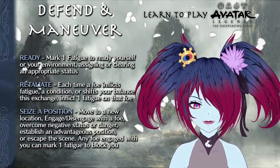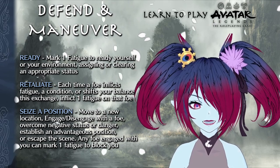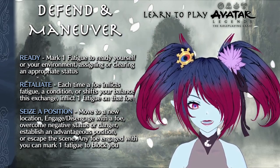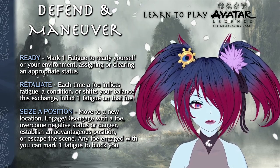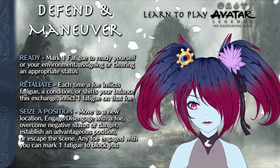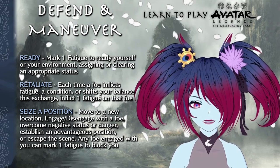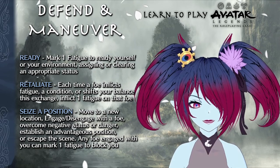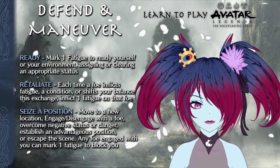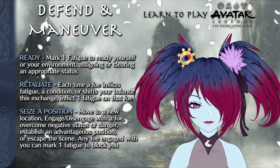Let's move on to the basic techniques of each of the three approaches, starting with defend and maneuver. The three techniques here include Ready, Retaliate, and Seize a Position. Ready allows you to mark one fatigue to ready yourself or your environment, which assigns or clears a fiction-appropriate status on nearby characters or yourself — you're essentially setting yourself or others up. Retaliate forces any foe who inflicts fatigue, a condition, or shifts your balance in this exchange to mark one fatigue themselves. They must actually harm you for this to trigger, and the amount of fatigue or conditions inflicted per single technique doesn't matter.